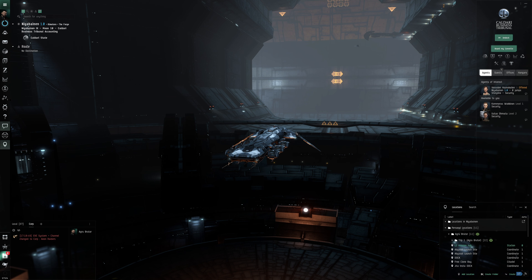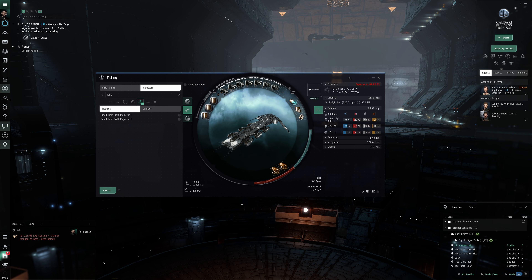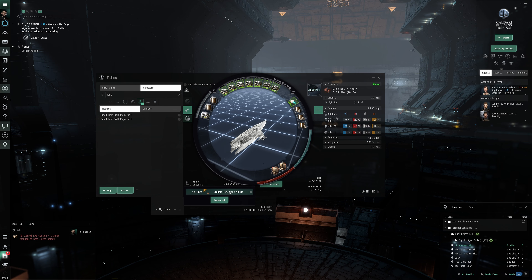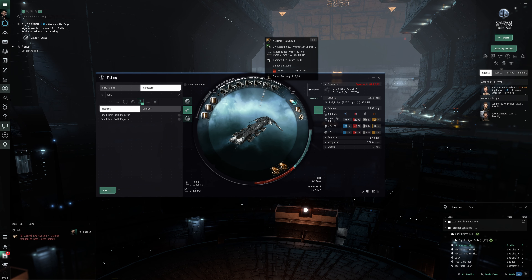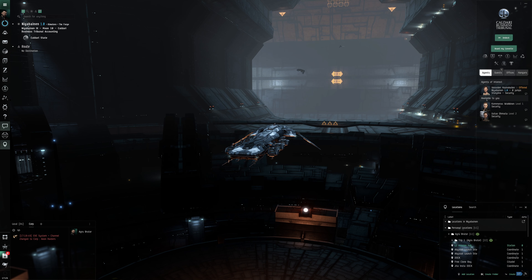The great thing about the Core Axe is you get some extra range with light missiles - they provide very good sniping capabilities. Even with the short-range Fury missiles you still have decent range of 35 kilometers, meanwhile we have Caldari Navy Antimatter with 18/25 falloff on the Cormorant. So it's not the best range, it's still decent, but it's not the best.